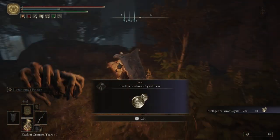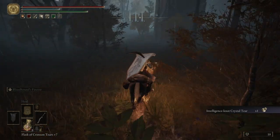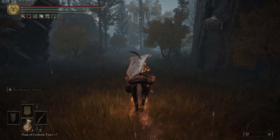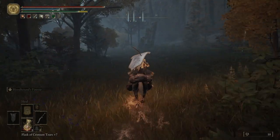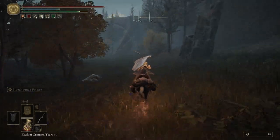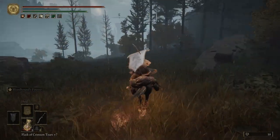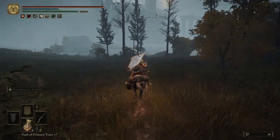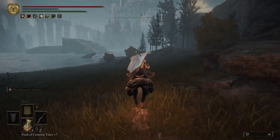I'm not going to bother with them. We're going to grab the Intelligent Knot Crystal Tear. This will boost your Intelligence whenever you put it into the Wondrous Flask of Physic — not really important to us as we're going for a quality build. We're just going to follow this around to the third marker.